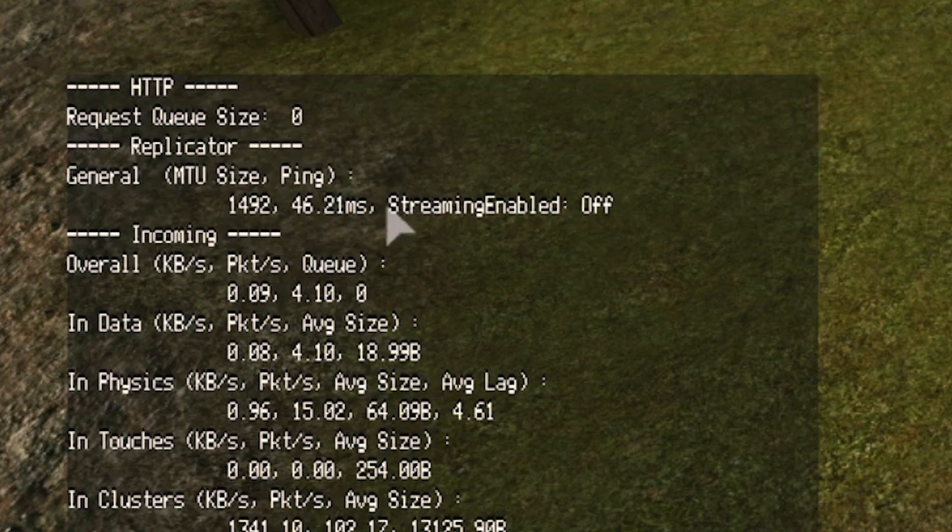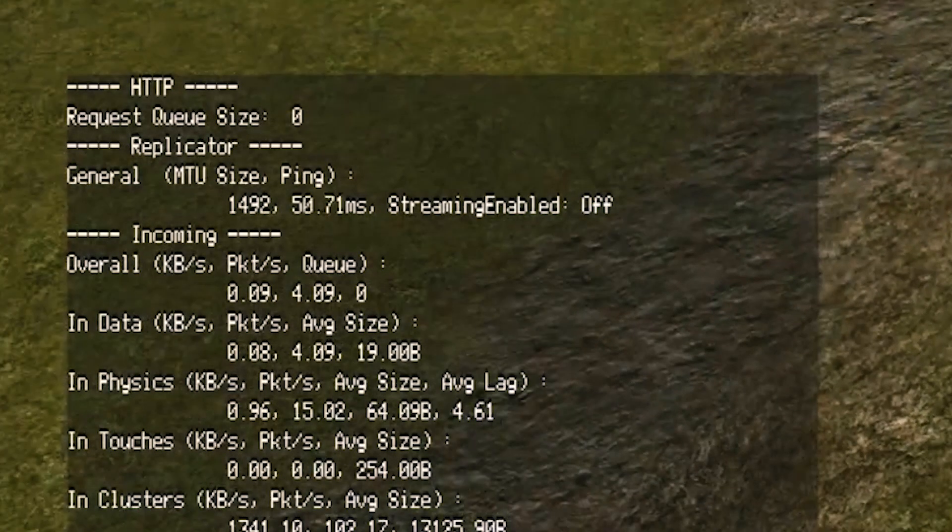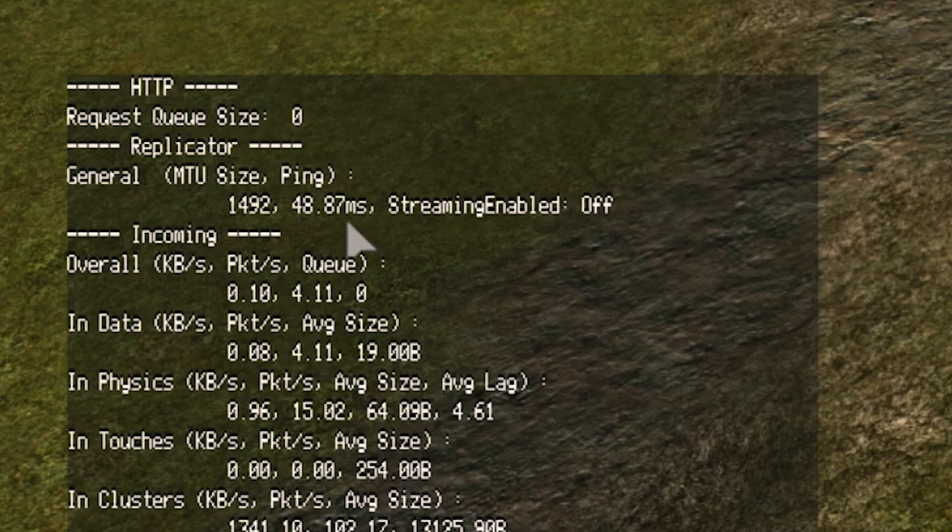The number with ms on the end is your ping. So as we can see, my ping is about 50 in this server.